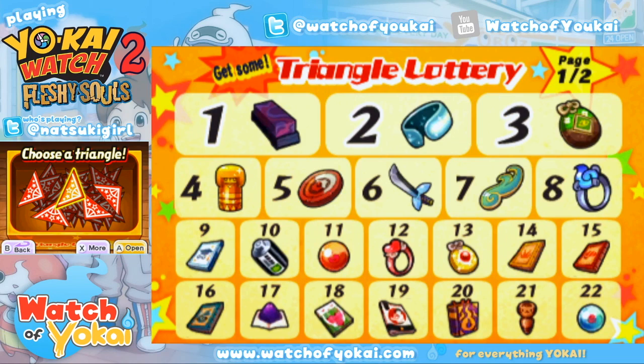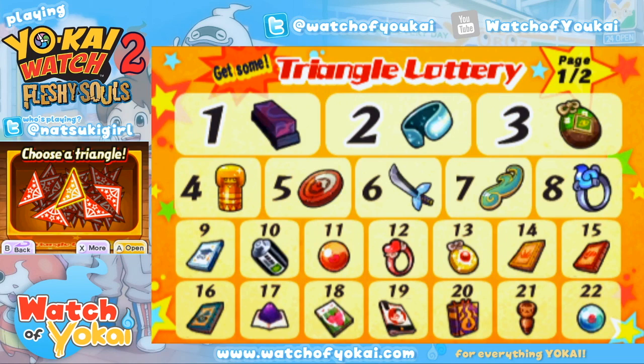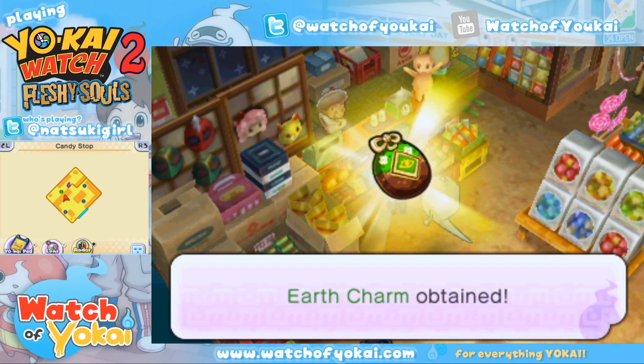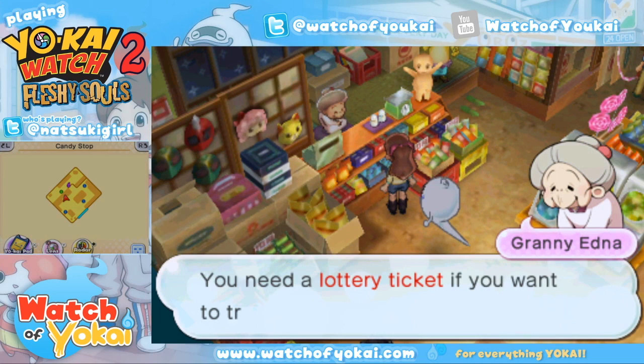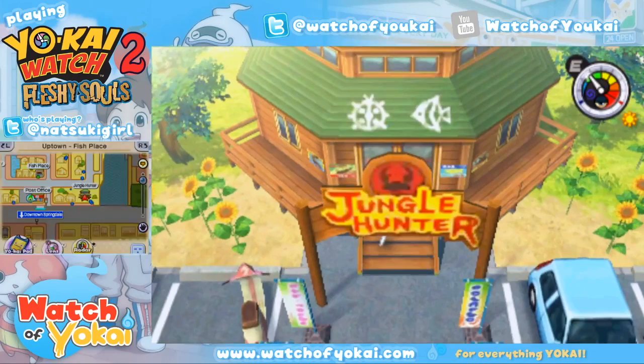Let's go ahead and do this once to show you how it works — you pick Draw. For the most part you want to save those up until you see an item you like, and then you can keep trying for it. Don't forget that you can also get several fusion items at Jungle Hunter.